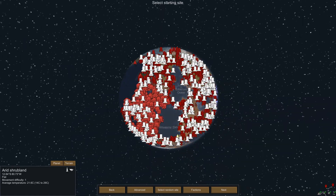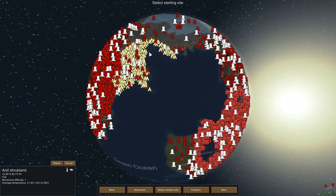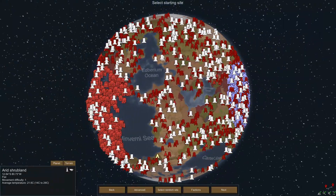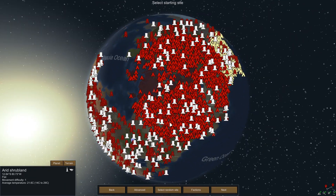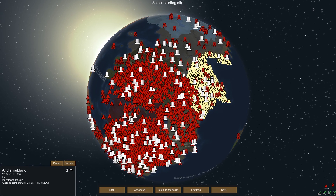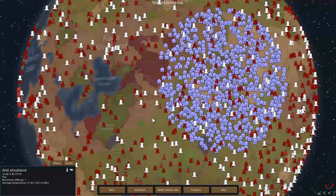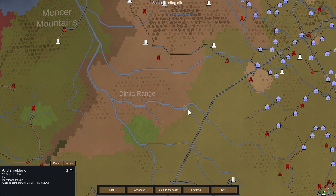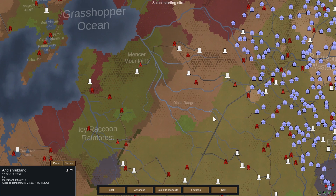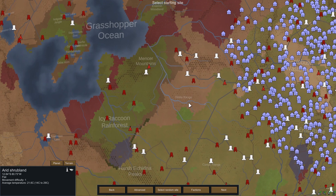Here we have our rather spiky-looking Rimworld. We have a tight cluster of civilized outlanders, a civil tribe on the other side of the planet, some rough outlanders here — a massive nation of them — and an overwhelming number of savage tribespeople outnumbering our friendly neighbors. We're going to be living down here in this unassuming little delta, just east of the Dinlia Range. The reason I've chosen this location is not only do we have a fork in the river for power and defense, but we also have access to pretty much all of the Alpha biomes.